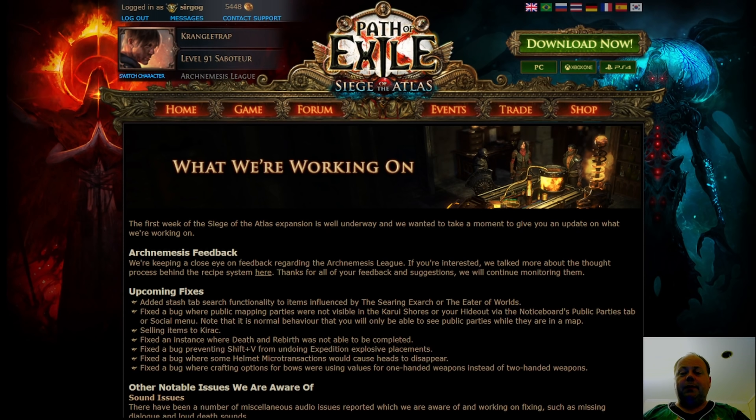Oh howdy y'all, grab yourself a beer, it's time for some Path of Exile discussion. We're now almost a week into the Arch Nemesis League and the Siege of the Atlas expansion, and GGG revealed yesterday a 'What We're Working On' post. This is basically an outline of what they're working on currently, the bugs they consider highest priority to fix, and some of the changes they're looking to update.